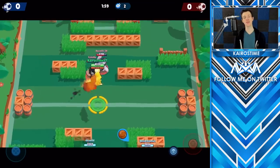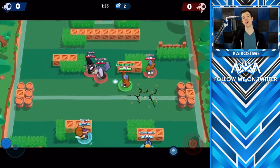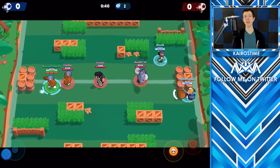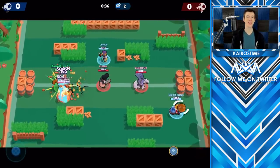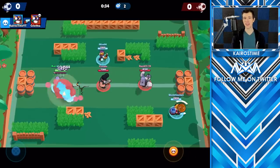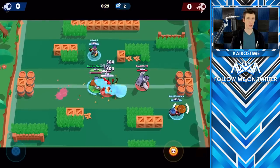For El Primo's super, Flying Elbow Drop, El Primo jumps into the air and lands on enemy brawlers dealing damage to them, knocking them back and destroying walls. One of the biggest benefits of his super is actually how quickly it charges up if you land on someone and throw out a few more attacks. You can easily chain supers over and over again if you use it correctly.